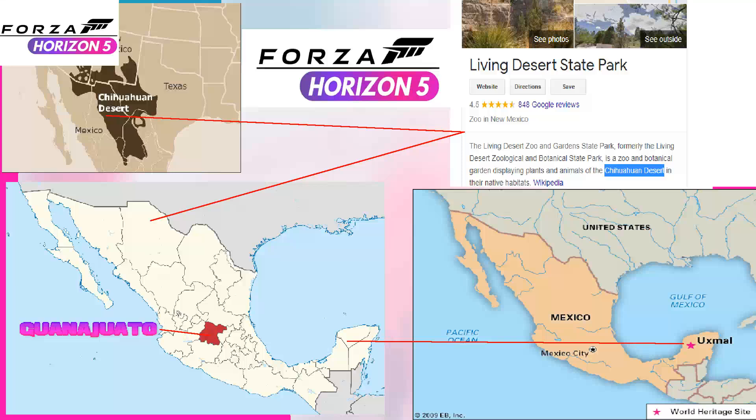The second confirmed map detail is Guajara, right in the centre of Mexico, and this is going to be one of the cities in the game. Playground Games have stated it's going to be one of the cities, so I do believe we're going to get a couple more — I believe it's going to be the whole of Mexico. The third confirmed detail is Uxmal, right at the bottom of Mexico and home to the amazing Mayan ruins. So the map is shaping up to be amazing.